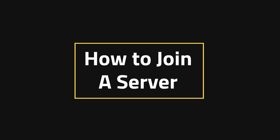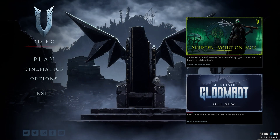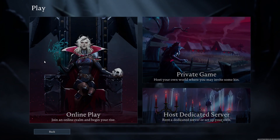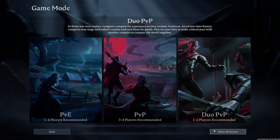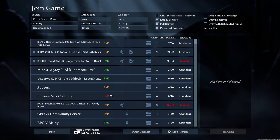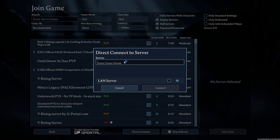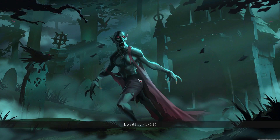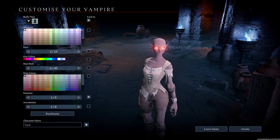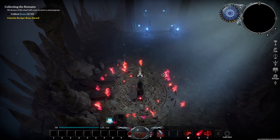How to join a server: what might be the most important part of playing on a server is being able to join. On the left-hand side, copy down the IP address, then head into your vRising game, hit play, hit online play, and then show all servers down at the bottom right. You can search up different names if you've changed the name of your server, but the easiest way is to take the IP address and hit direct connect. Then after just a few moments you'll be launched into the server. If you're playing on the correct Steam account and you put yourself in the admin list, you'll also be an admin once you join.